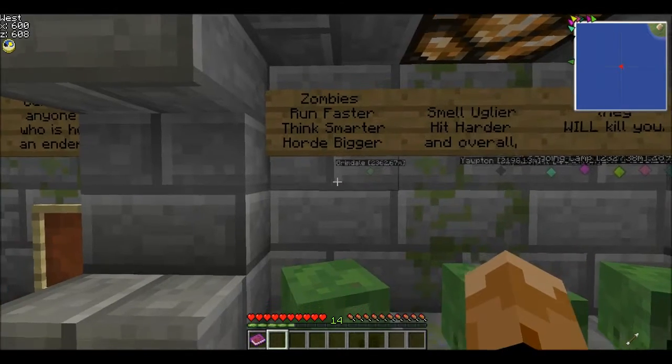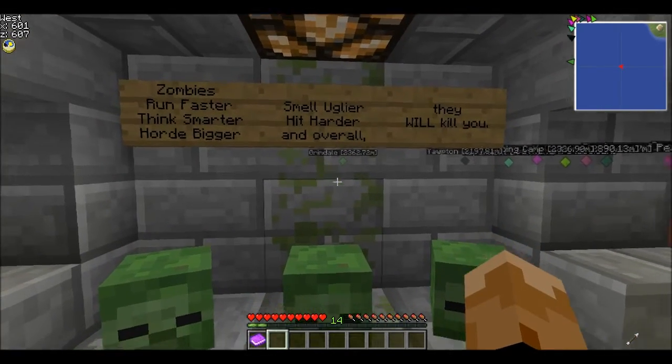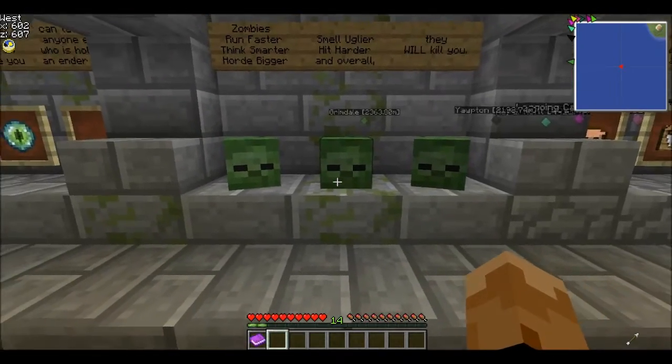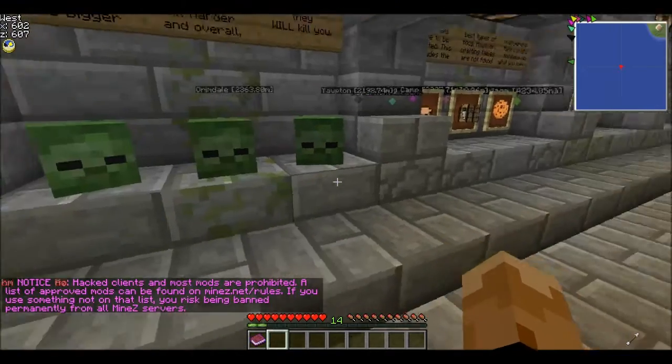Zombies run faster, think smarter, horde bigger, hit harder, and overall they will kill you. You want to stay away from them — they run about as fast as you can sprint. And sprinting causes more of them to come toward you.